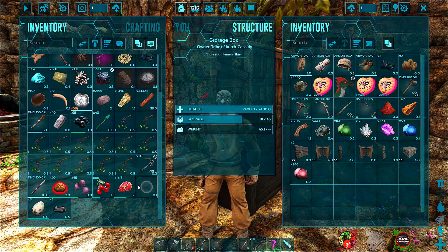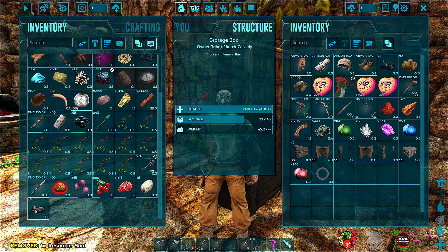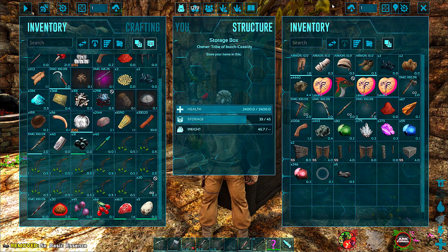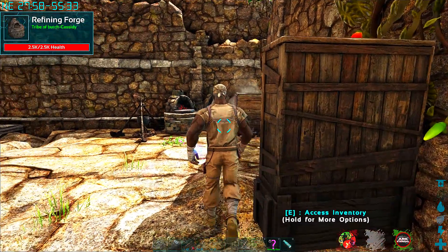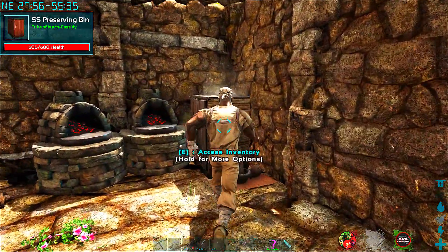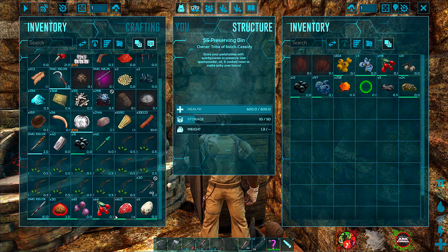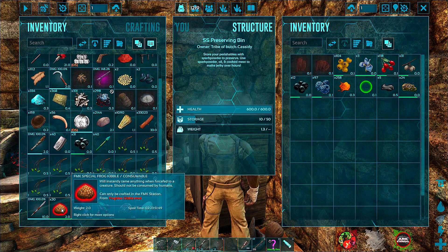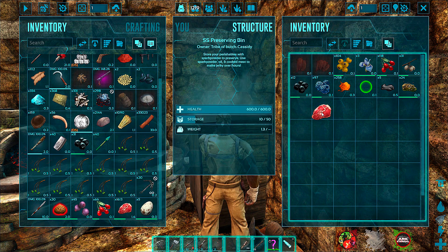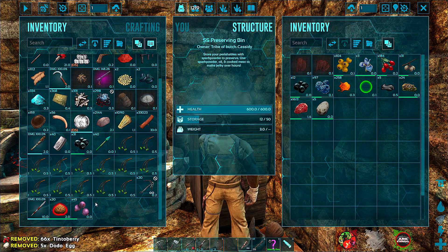So it's the guardian soul we need. Let's see if we can get that from lystros, because that would really be awesome to kill some lystros today and get guardian souls, or even tame some lystros. Well, we're not gonna tame them because we need to kill them. Let's put all our resources that we want in here.